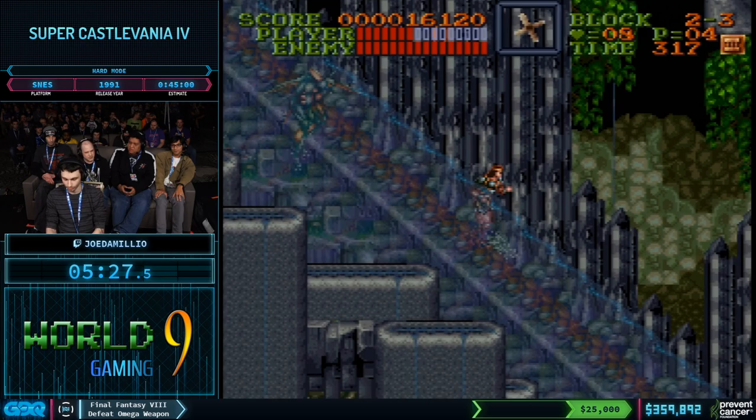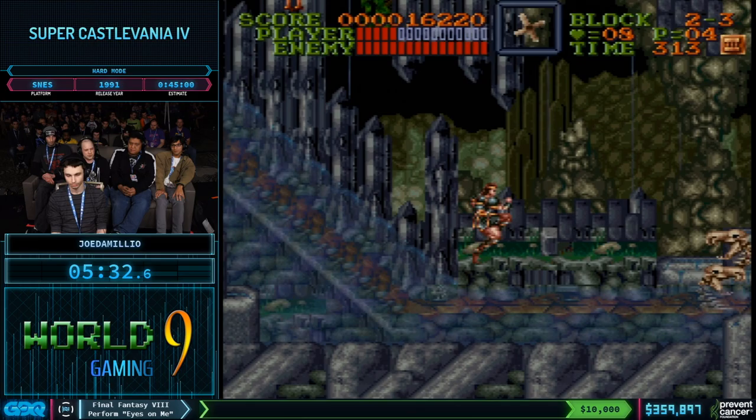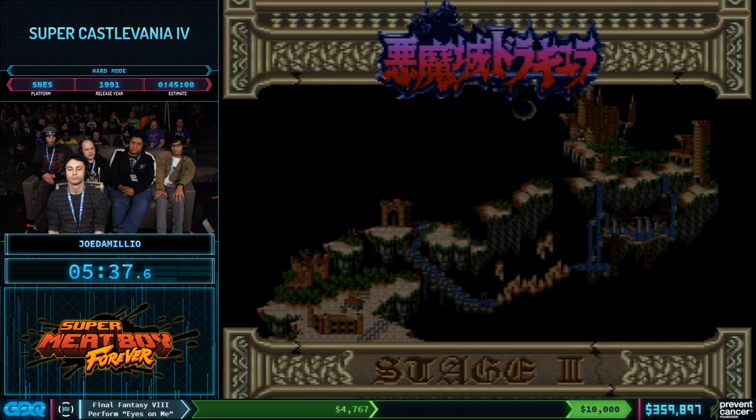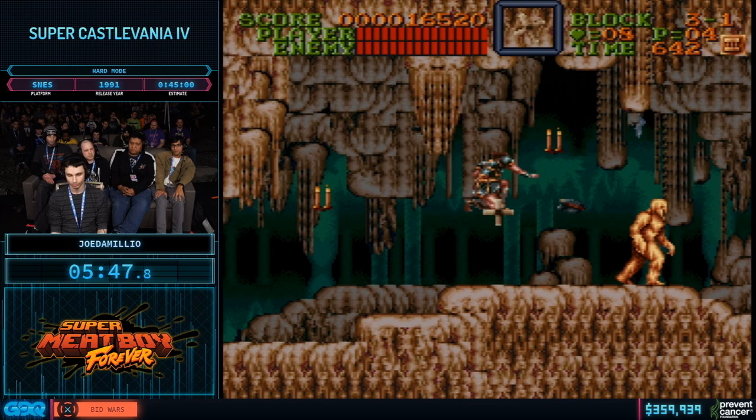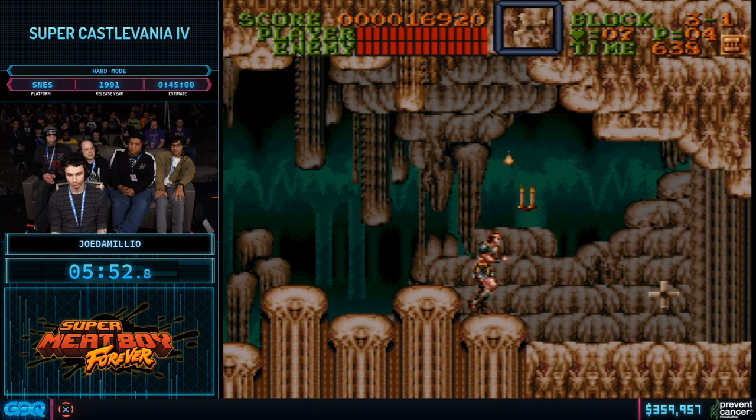Especially for Stage 3 coming up, the stage is really long, and every heart you have gives you all the ammunition you need for the crosses. The river has a natural current that either pushes him forward or backwards, so he's jumping to move faster. On to Stage 3. The bone pillars are a lot more annoying in hard mode because of having four health instead of three.